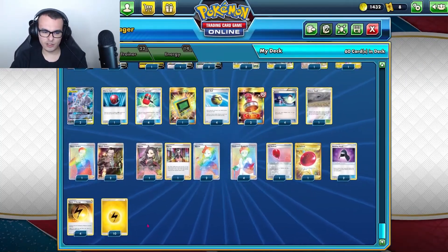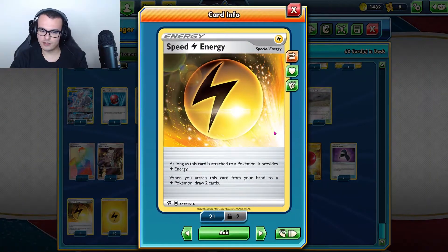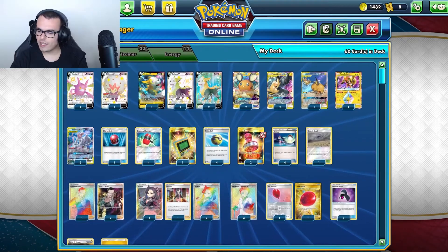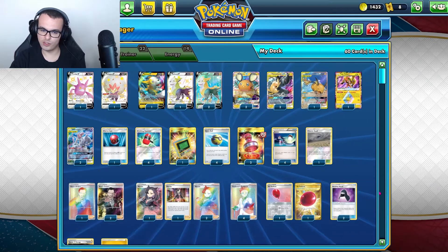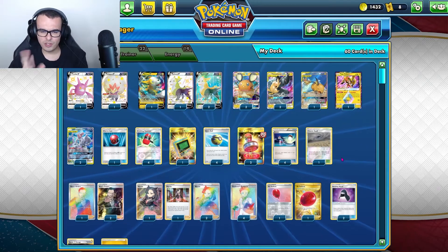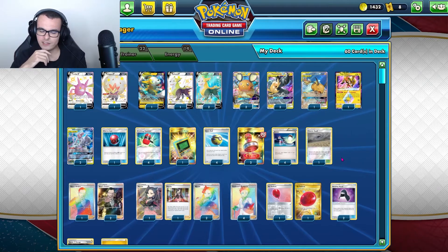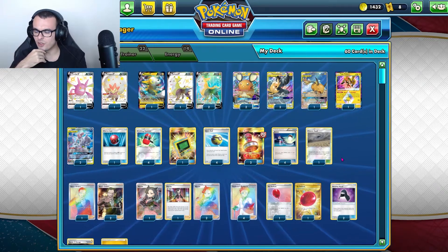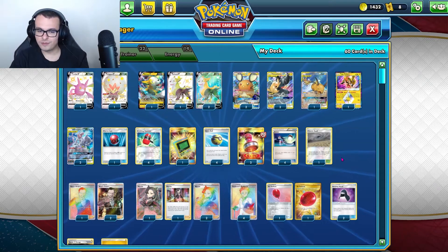As far as energy, we have 10 Basic Lightning and 4 Speed Lightning Energy. Speed Energy is great — once you attach it to a Lightning Pokemon you draw 2 cards, and that's awesome. This Pikarom list is pretty standard. Originally I had 2 Big Charm and then switched to 2 Hoods, but otherwise the list hasn't changed much. There's nothing really notable with Battle Styles cards — it's stayed pretty much the same as it's always been.